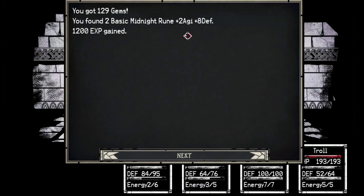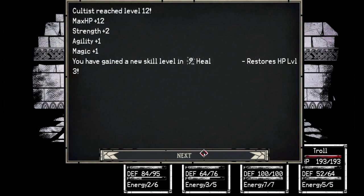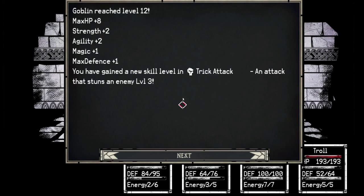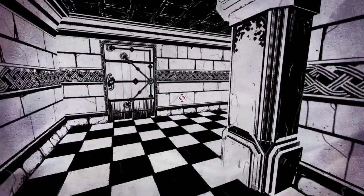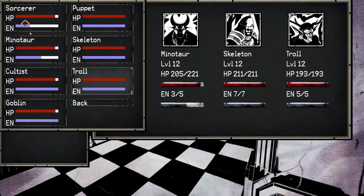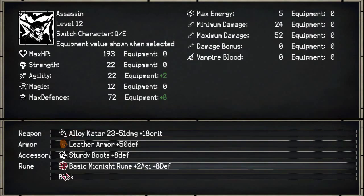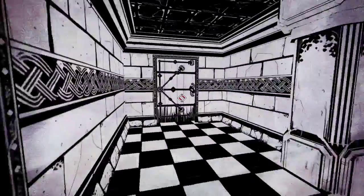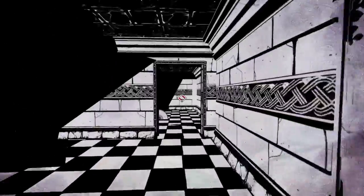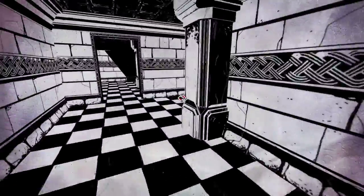I found two basic Midnight Runes. That's great. Some more Scorch, some more Brutal Strike, some more Heal, some more Trick Attack — that's the stun, didn't recognize it for a moment. Let's throw a rune on the troll. I'm not sure how I feel about the troll so far. I think I might bring the puppet back, but he's alright. Man, I was not expecting there to be a whole dungeon under here. I wonder if walking across that way would just get me killed. Let us proceed.